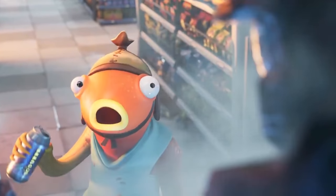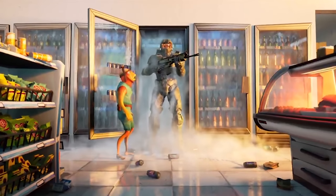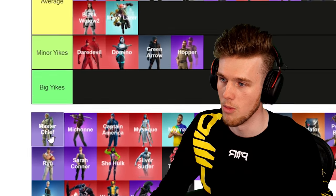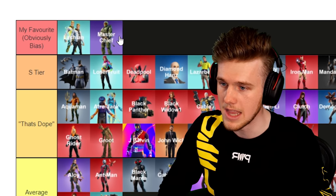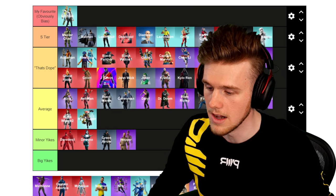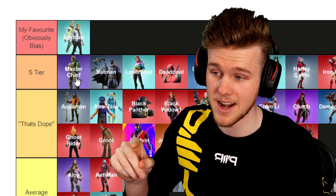Speaking of S Tier — Master Chief. As a teenager I loved Halo, I love the storyline of Halo, and I can't wait to play the next one. I'd almost chuck it up there with my own skin. If I could pick my number one favorite collab skin after myself, it'd be Master Chief — that's just so cool. One of the sickest collabs ever. Who doesn't love Master Chief? I still need to get the black edit style.